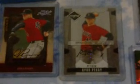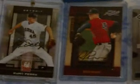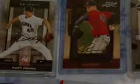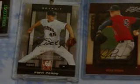I need basically the opposites — flip them around there. There's the Leaf Limited Phenom auto, Prime Cuts auto. I think it's out of 749 — no, right here the Elite is out of 749.